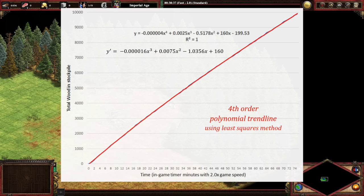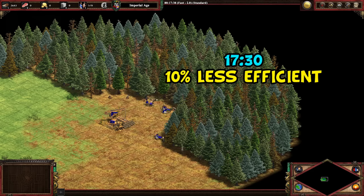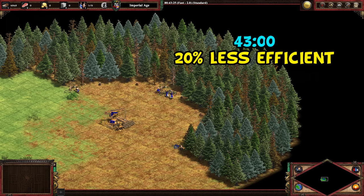From this we can work out that our villagers right beside the lumber camp are collecting about 32 wood per minute. It also tells us when we've lost 10% of our collection efficiency, which for context took our five villagers a little over 17 minutes. Jumping ahead to 43 minutes, you might think this is an absolutely terrible looking wood line, yet maybe surprisingly it's only a 20% loss in efficiency.